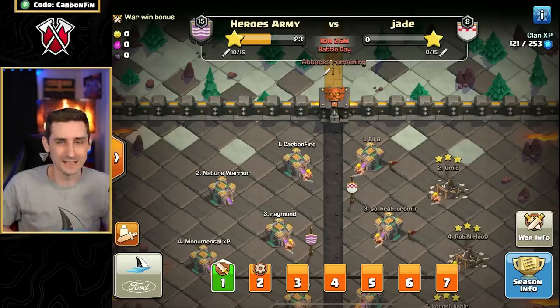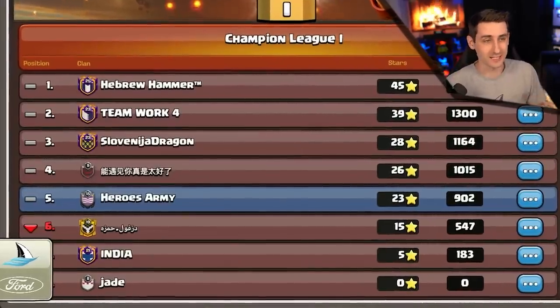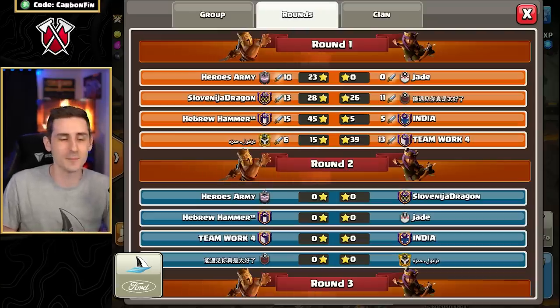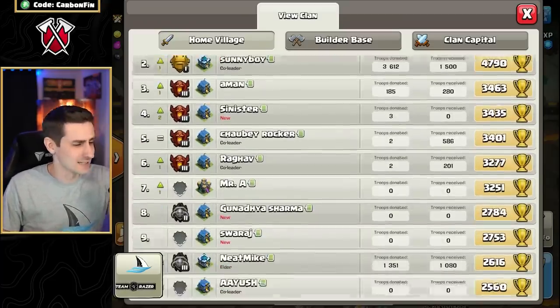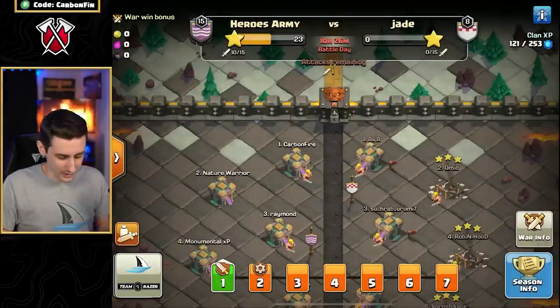Today we have war number one here in the CWL, and this is the group we got matched up with. You can see down at the bottom there's a team that got five stars, but there's a team that also got 45 stars. That's up against India, and I think they are running all TH12s, 11s, 10s, and it's going to be very easy. We face them in war number three, I believe.